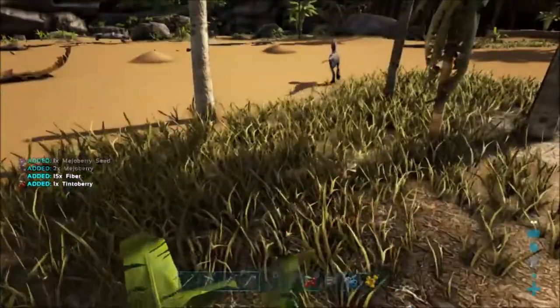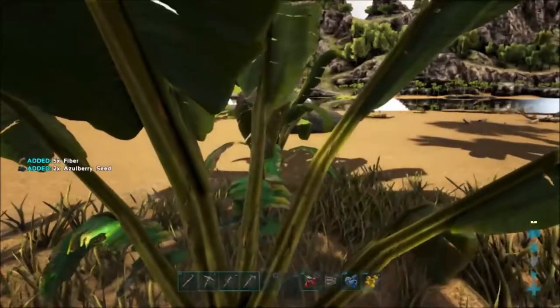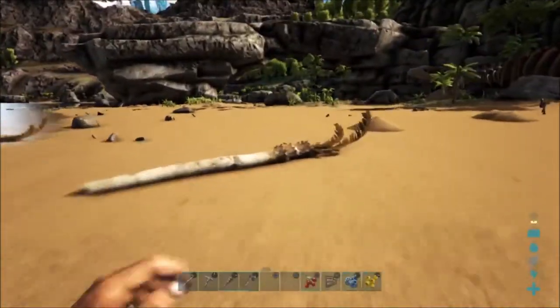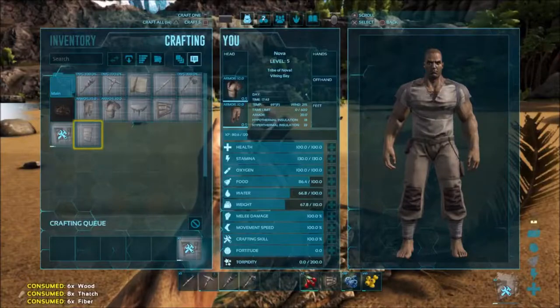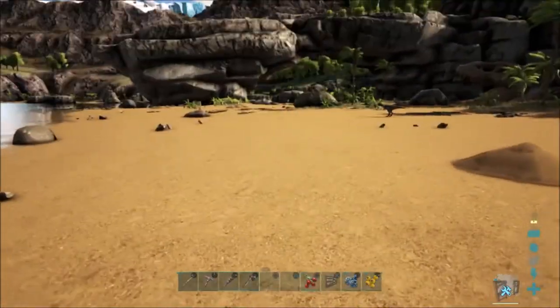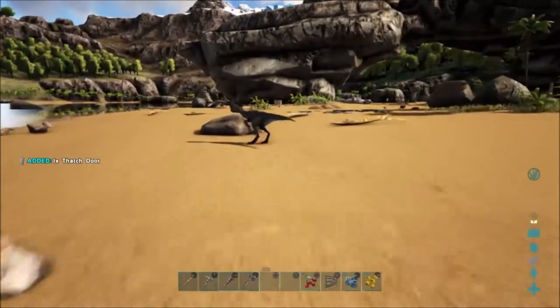Those oviraptors freak me out — they sound a lot like raptors. But they won't kill you unlike other raptors; they're really helpful if you're trying to hatch eggs. For now we're not going to worry about that. We got enough fiber for a doorframe and a door, and now that those are done crafting we can move properly again.